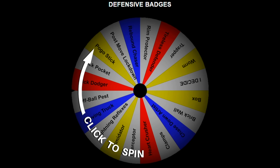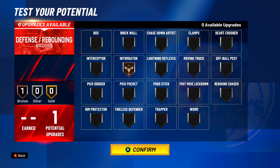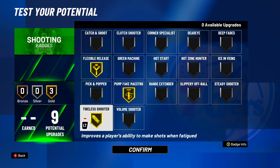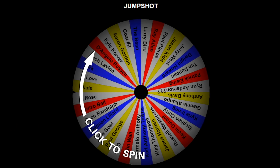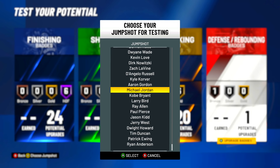For defensive badges, we only got one slot on this build. Spinning it once, we land on intimidator — on bronze, so it doesn't do much but it's something. Badge summary: finishing badges are relentless finisher and backdown punisher as the decent ones; shooting has flexible release, pump fake maestro, and tireless shooter; playmaking has almost everything with 20 badges; defense has just bronze intimidator. For the jump shot wheel, we get Aaron Gordon — which is a strange choice alongside MJ, Kobe, Bird, Ray Allen. Akar Clinton, center for the Los Angeles Clippers, number 27.